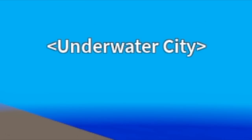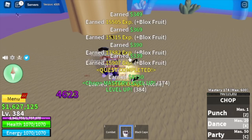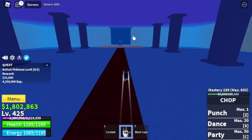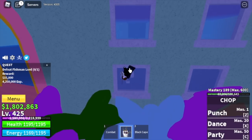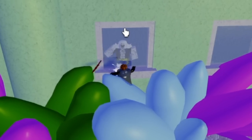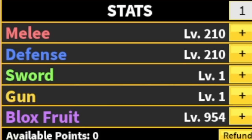Next island is the Underwater City, and we're gonna defeat the Fishman Warriors. Again guys — swords — so easy grinding. We're gonna skip the Fishman Commandos and grind here until you reach level 425. Once you reach that level, we're gonna start defeating the boss, the Fishman Lord. Lure him and go out really fast. Look for a window of your choice. You can use your left clicks and all your skills — Z, X, and C-Skill. Don't worry about the Party skill, it will not go through the wall. We're going to do server hop until you reach level 458. Stats: Melee 210, Defense 210, Blackfruits 954.